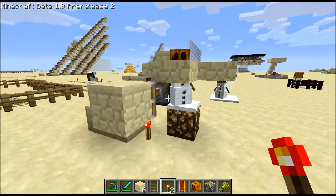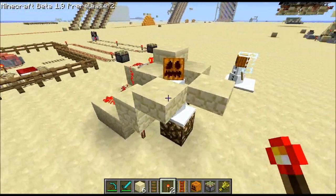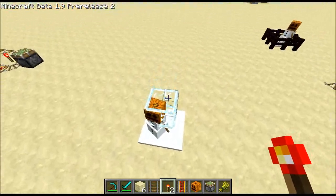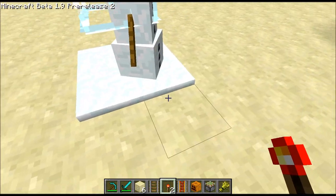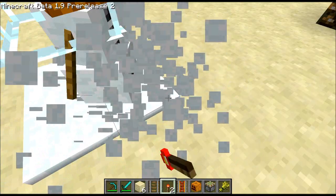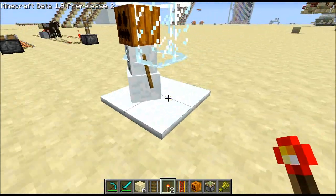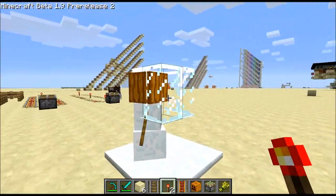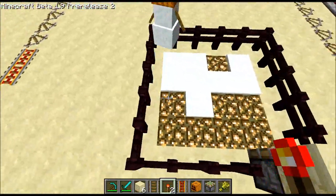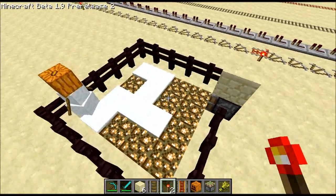So it's just kind of a random pulse generator — not sure how good it is, it's not very quick, but it is a random pulse generator. This is just a little 2x2x2 snow factory. If you had a shovel and you were in survival, you could get snowballs out of this really fast, and it's a little bit smaller than other designs I've seen. Here's just some snow on top of glowstone — as he moves around he puts snow on, then it melts.